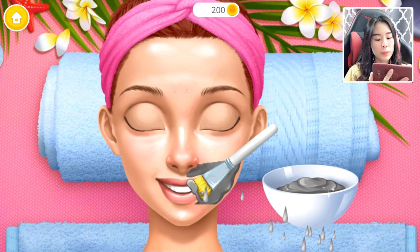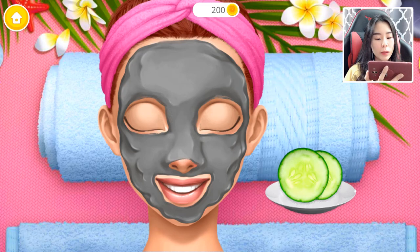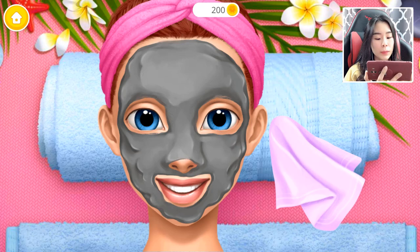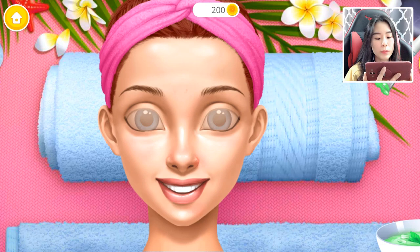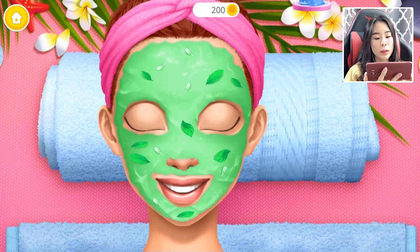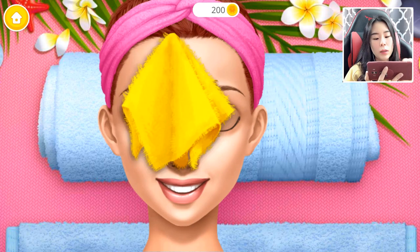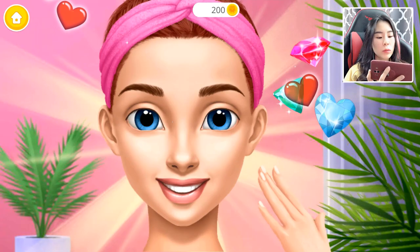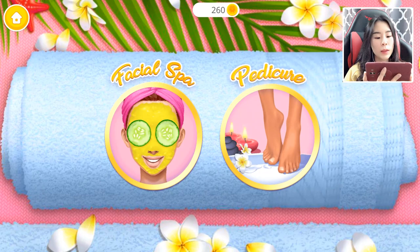Let's do the facial spa - apply a clay face mask. Let's brush your face and put some cucumbers on your eyes. I hope my skin is clean now. Okay, let's wipe your face. Now let's moisturize it - we want the clay to dry and your face hydrated. Okay perfect! Your face looks so great. Wow, that's a flower-looking skill!